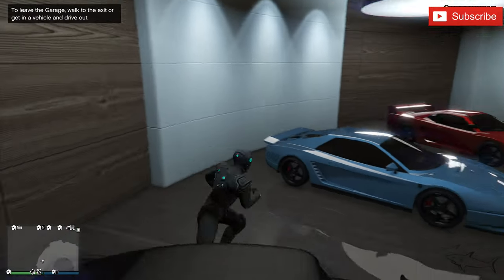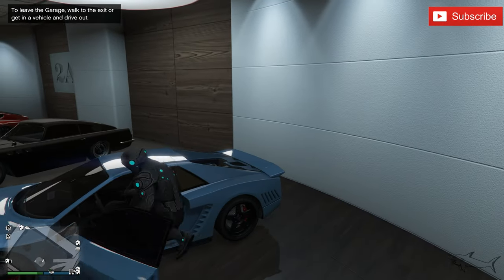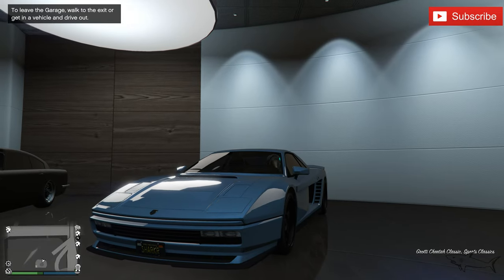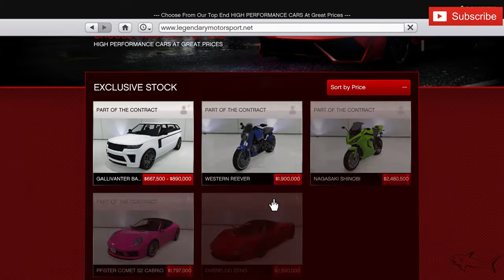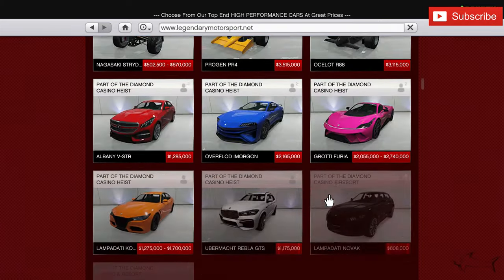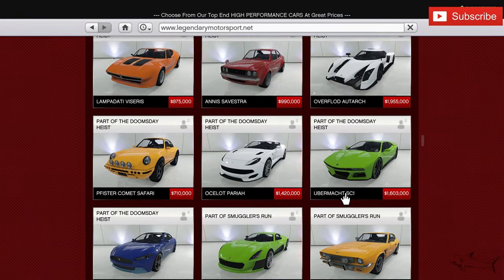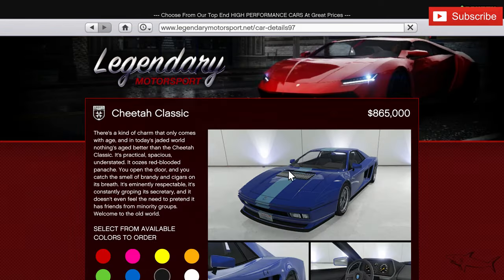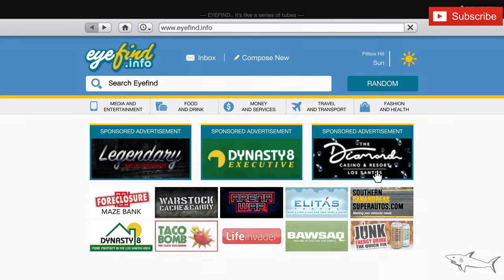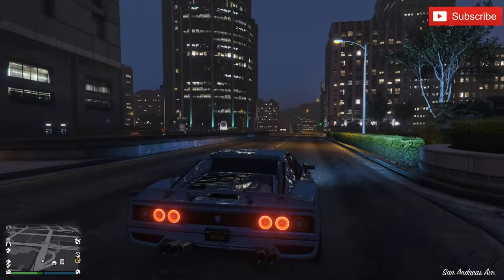We have a classic here — one of the most beautiful cars in this game. This is based on a Ferrari: the Grotti Cheetah Classic. This is not the regular Cheetah — this is the classic version. Let me show you how to get this from Legendary Motorsport. Here it is — the Cheetah Classic — but mine looks way more beautiful than the stock version. This will set you back around 900K. I'm so glad it's nighttime because those tail lights are beautiful at night.